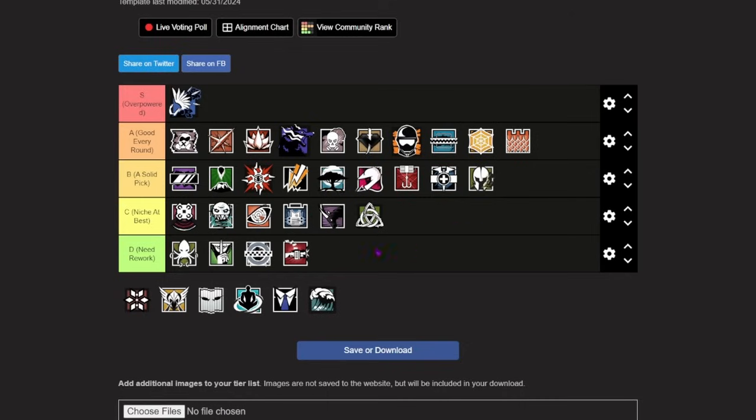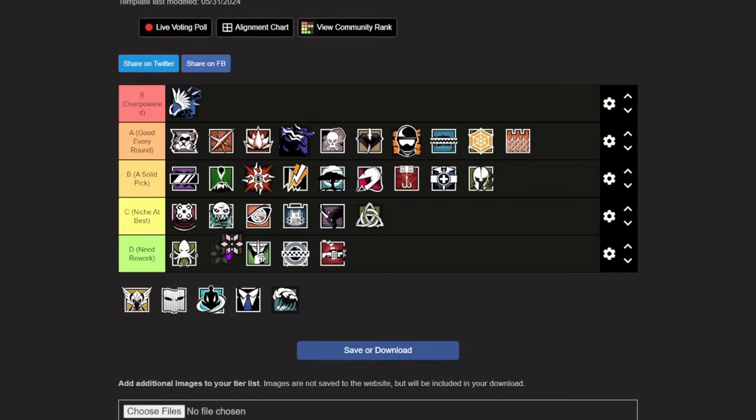Moving past Thorn, we have another operator with a really weak gadget: Thunderbird. She is going in the top area of D tier. After all the changes Ubisoft has done to her, Thunderbird is basically dead in the water. Her secondary gadget choices are awful, and while she has decent primary weapon choices and a secondary SMG at her disposal, none of that matters because her gadget is so terrible. All three of her Kona stations combined cannot even heal an operator up to full HP, and their cooldown takes forever. The only benefit Thunderbird has over other healing operators is that her gadget can still get utility for her team when she's dead, but considering how weak her gadget is, it doesn't really matter because she's not bringing that much to the team in general.